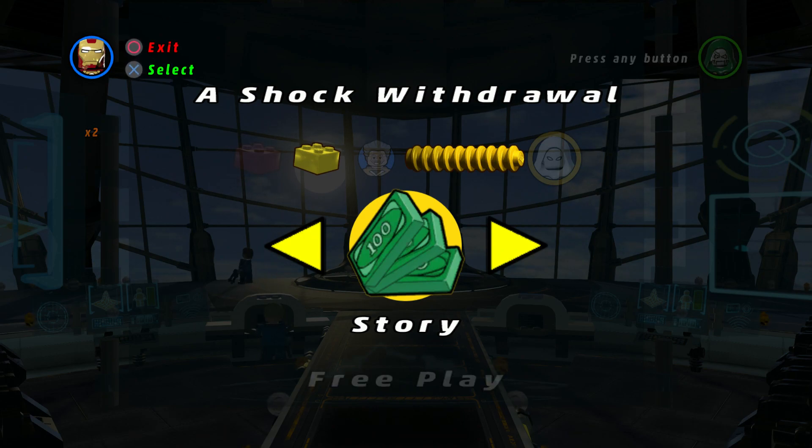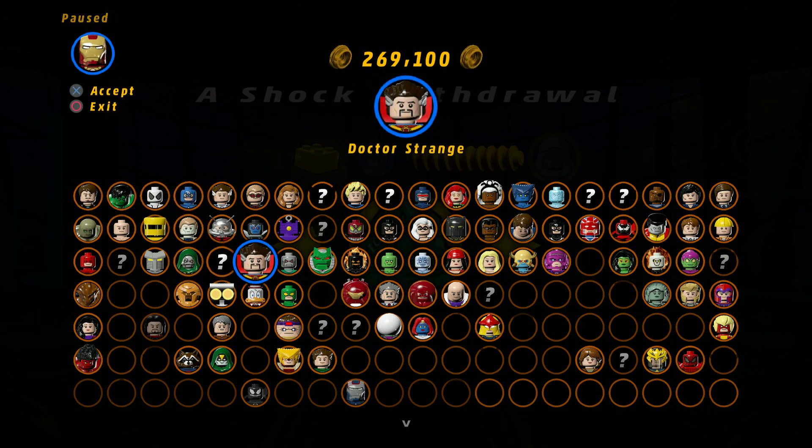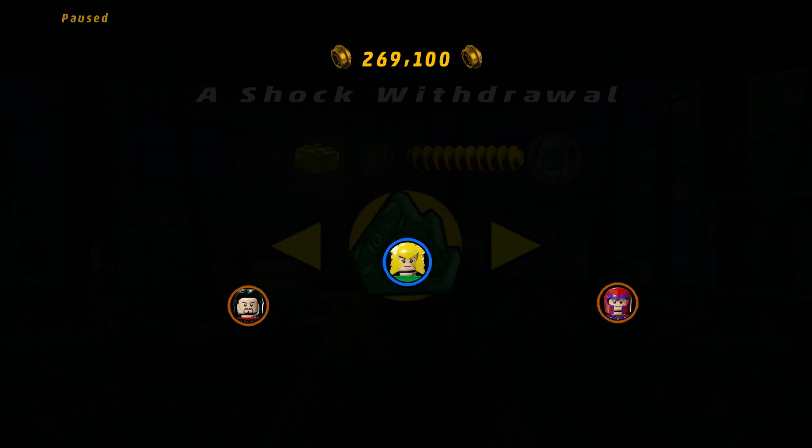In the Deadpool missions, we already have True Believer on this one, but there's also a Red Brick, a Stan Lee in Peril, and a character to unlock. Which is pretty cool. It's only fitting we'd be Electro for this level, so here we go.